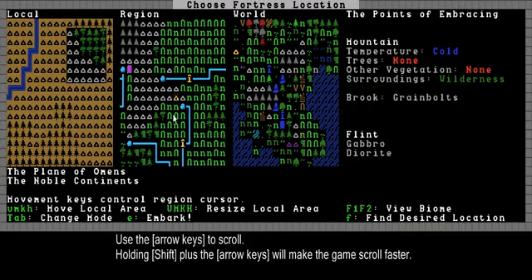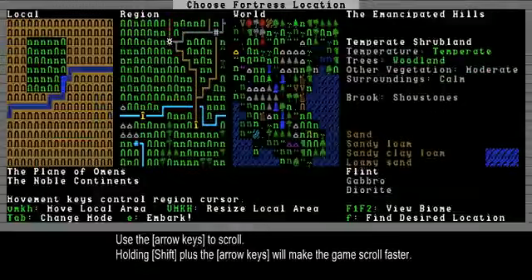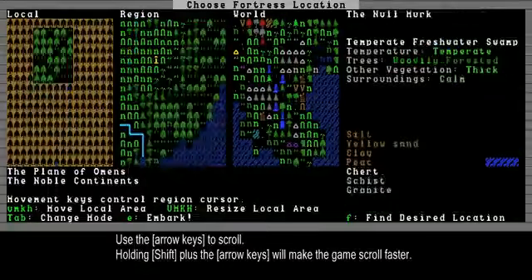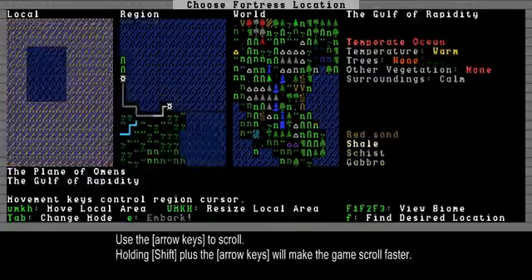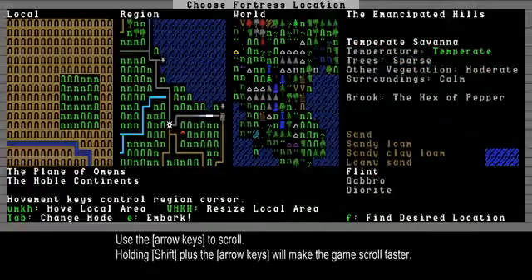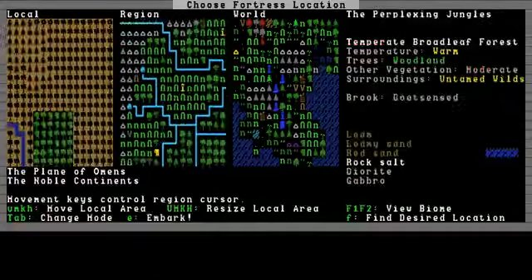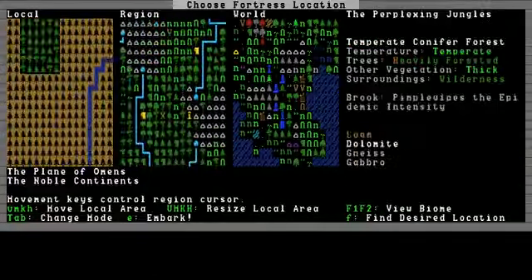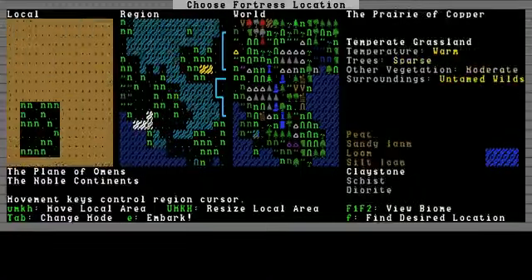Here is the entire world we just created — or your computer created. This is a regional screen; it's a subview of that. And a local screen is a subview of the regional screen again. Let's look around a bit. With the arrow keys you can move around, and with the shift keys you can move ten tiles at a time if you hold shift and then press the arrow keys. You can move around a lot faster. Here's a sea, there's some mountains, there's some forests, some lakes, rivers — all kinds of stuff.